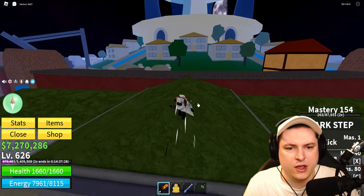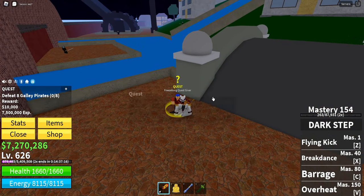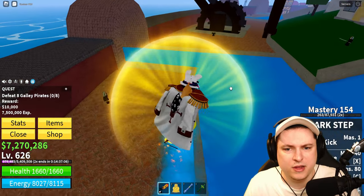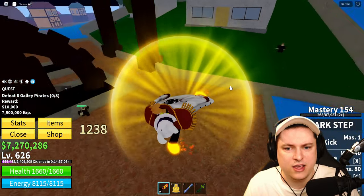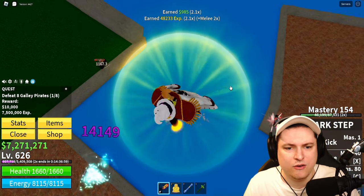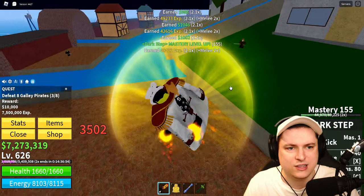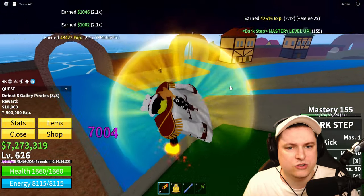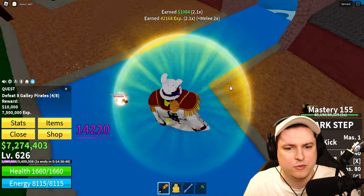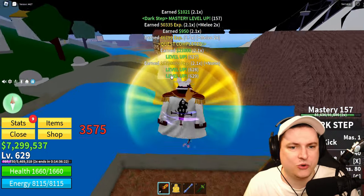Here we go, we've arrived at Fountain City. Let's get ourselves the Galley Pirates — this route is actually really easy. Transformed, we make sure we aggro absolutely everything: one, two, and three. Then we stand in the middle and just defeat every mob. Move on to the next area, do the exact same thing, and then we can defeat both groups without taking damage. Your quest is done.